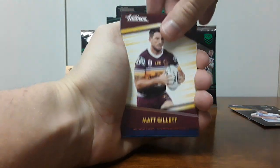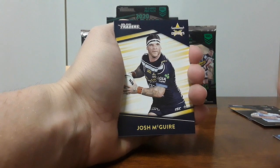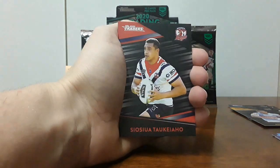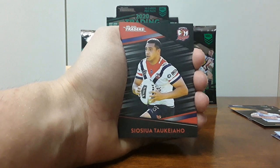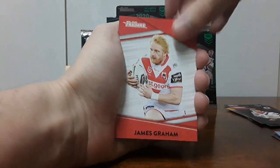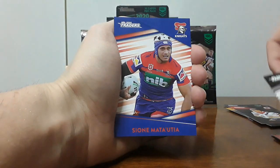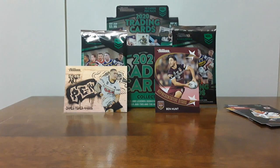Pack four: Matt Gillette, Taki Aho, Titans Checklist, Josh Maguire, and Wade Graham — another dud pack. It is only a one in three chance to get the rep pack, so we're not going to worry. Taki Aho is our platinum parallel. We also have James Graham, Jaz Tavanger, Sionim Taddea, and Dylan Brown. Disappointing, but it's just going to make the next hit that much sweeter.